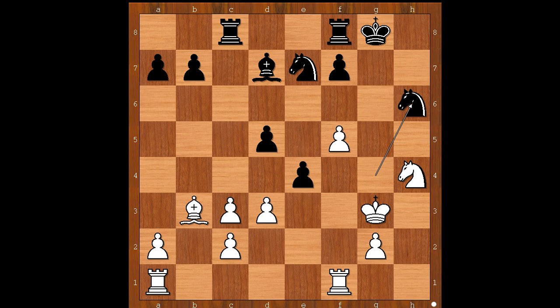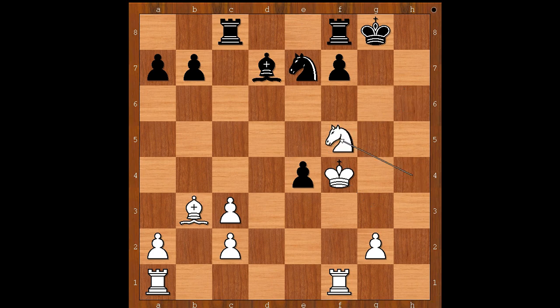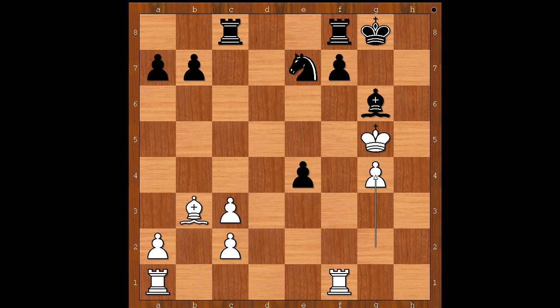The game continued: d takes on e4, d takes on e4, king to f4, knight from h takes on f5, knight takes on f5, bishop takes on f5, king to g5. White king is thinking: 'When I have a useless army, I am going to do the fighting myself.' Bishop to g6, g4 — black to move. Black played a move and white resigned. The move is rook to c5, check. White resigned.